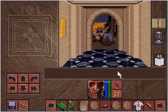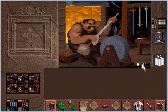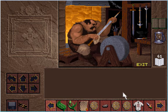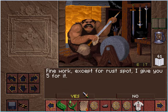You again! I come to see you - I just saw Scotia. She turned into a bird and flew away. Maybe you should go tell Jaren. That's actually not a bad idea - maybe you can do something useful about it. We found some crud Victor. Fine work - except for Rustspot. Five crud, except for Rustspot? Really? You're that much of a critic?